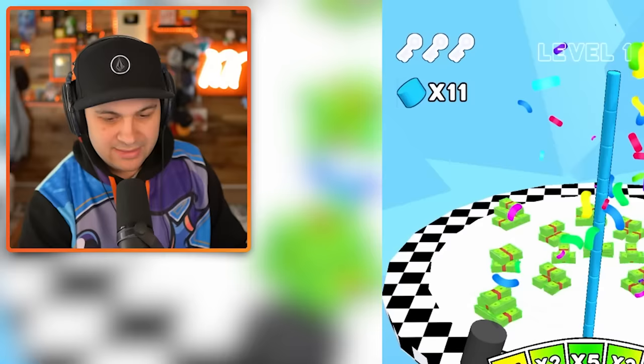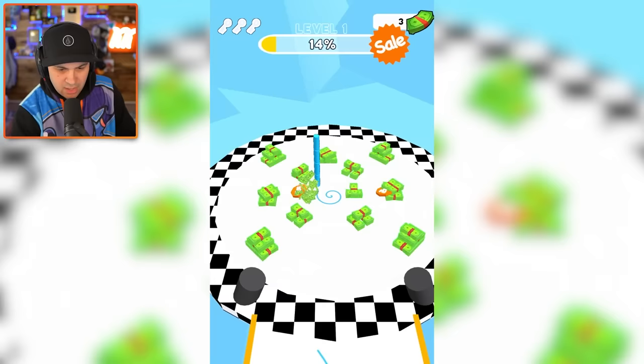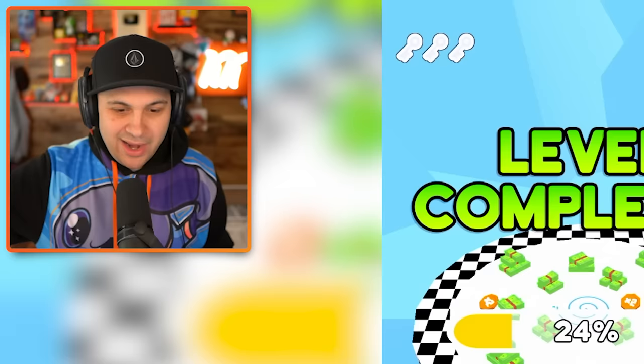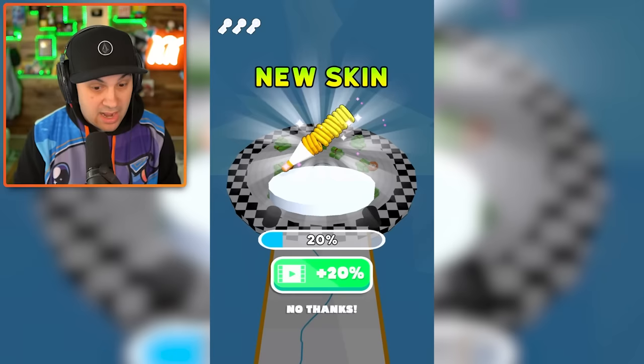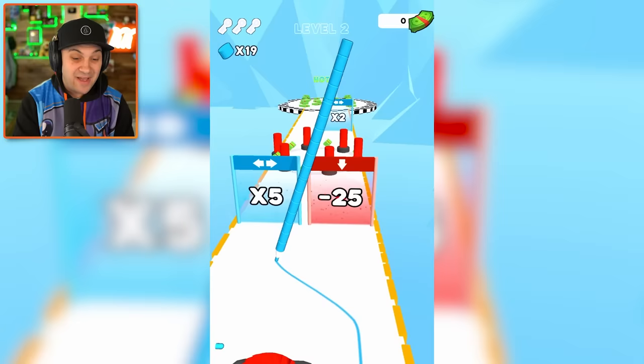It feels like it's gonna tip over at any moment — that's actually really satisfying. Give me times five. Basically, you're building this giant crayon in order to create this spiral, and as you spiral out you collect more money. I love that. Upgrade my level — ten dollars isn't gonna get us a whole lot but it's better than nothing. We times two it and then we times five it. Holy cow, that is a fat crayon.